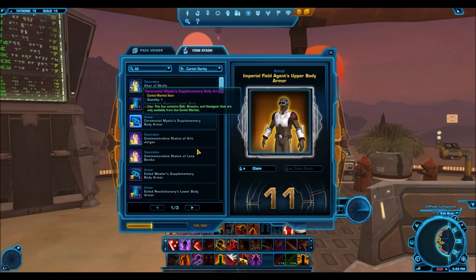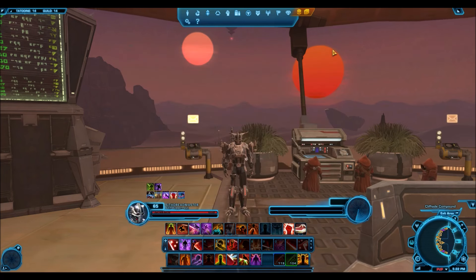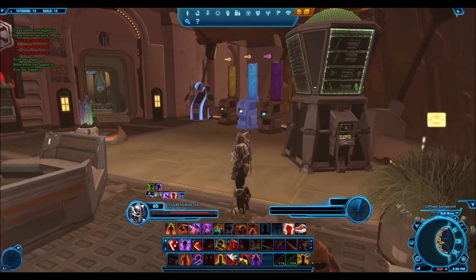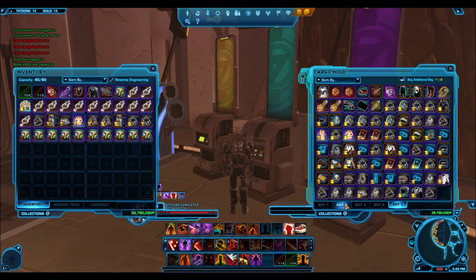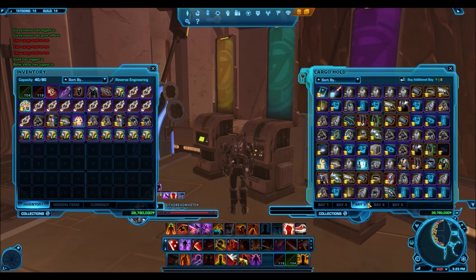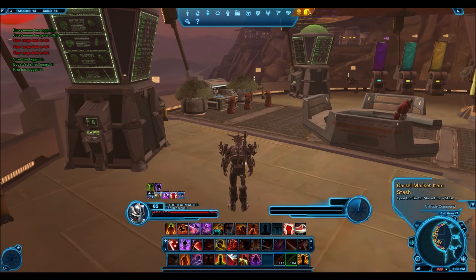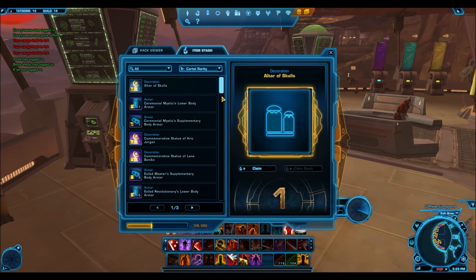You might be wondering why I have so many items already. I haven't opened any packs — those of you who follow my channel know that when I open a pack, I won't take the items out. I leave the single pack sitting there with four items in it to conserve cargo space, then open it when I'm ready to sell on the GTN. When the new patch dropped, I literally had cargo bays full of those packs, and they all automatically opened, transferring everything to my item stash.